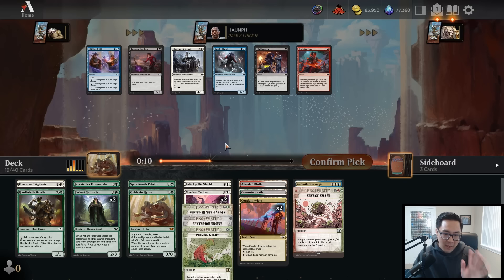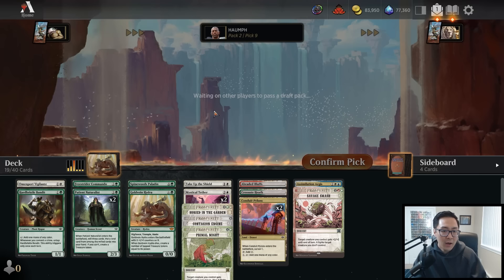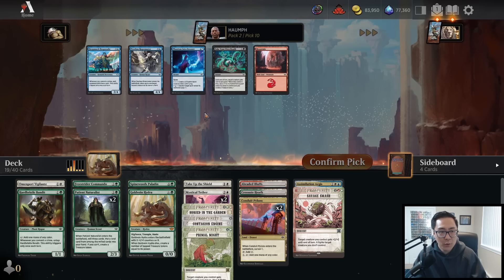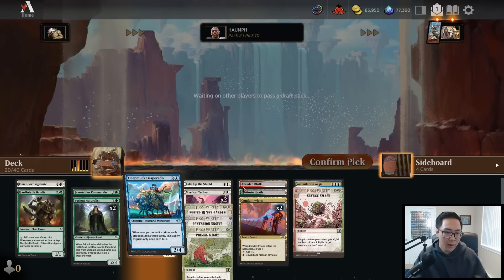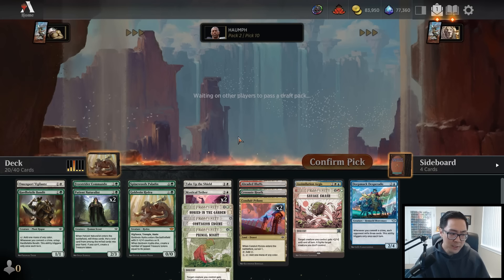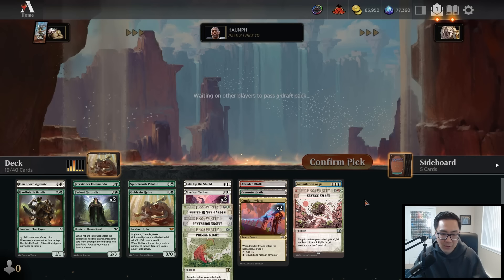I think this is a byproduct of green being so heavily drafted - people know green is good now. Somehow we passed almost no green in pack one but we're not seeing any in pack two either. I think we'll get rewarded in pack three though. It's really hard when you first-pick a green rare to get off it early, so I totally understand why that happens.